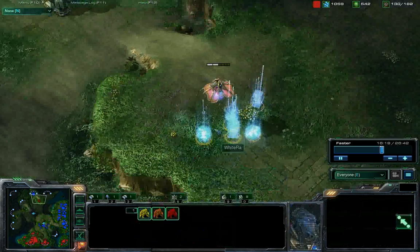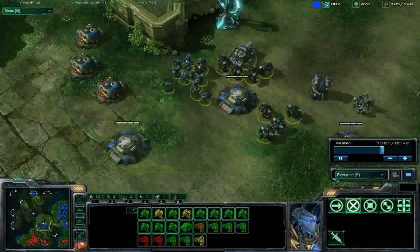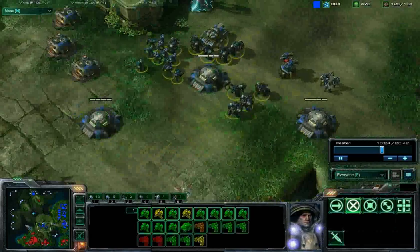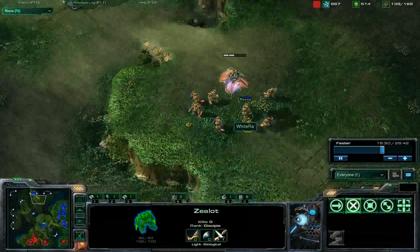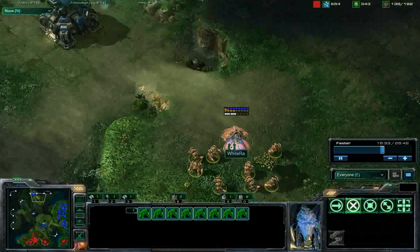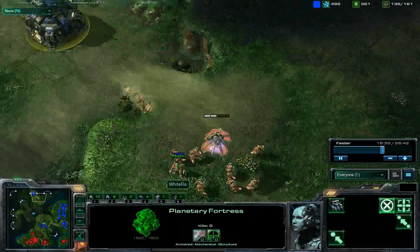Right now this is Waira vs. C'thonluck. Waira is pretty much contained over here by C'thonluck, who has a very nice and solid block. Instead he has been using this warp prism to do some harassment, so he's going to warp in a round of zealots over here to try and take down this base, which he does know about.